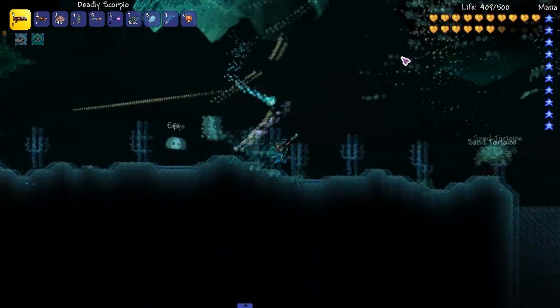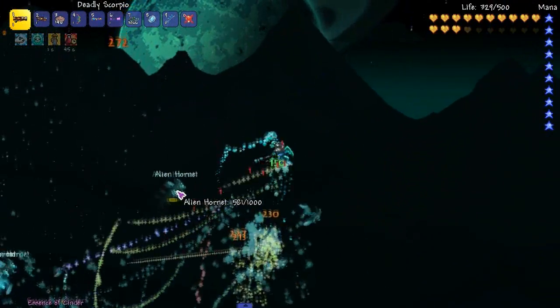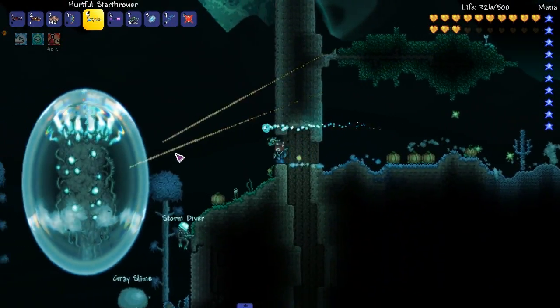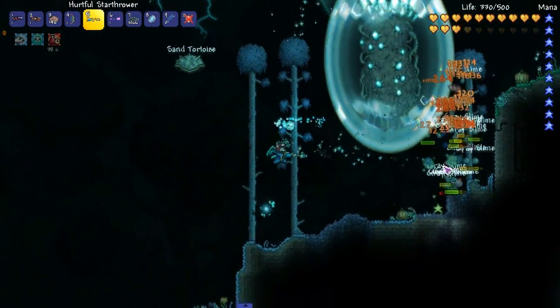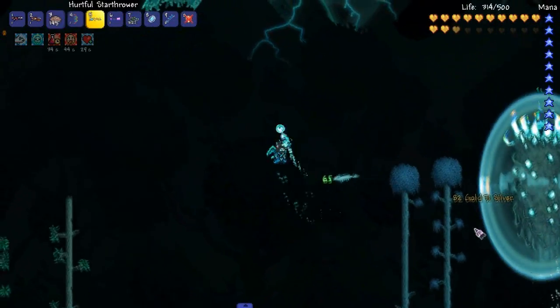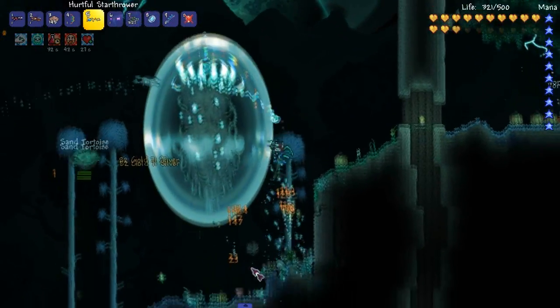Who sells rockets? Is it the cyborg? I think it's the cyborg. You should pay attention to when he sells stuff. Alright, let's take this out — let's destroy things. For example, gray slime — good example of something to destroy.